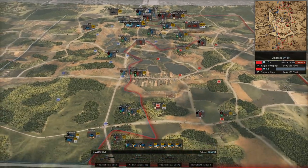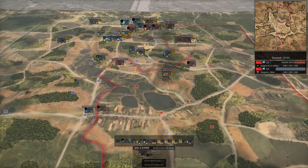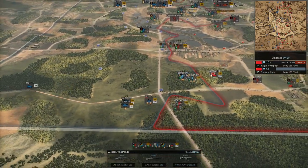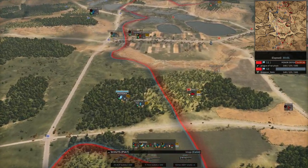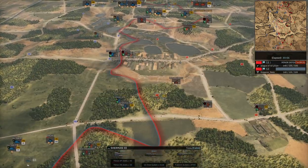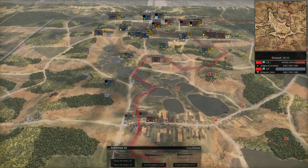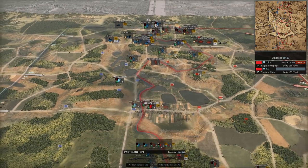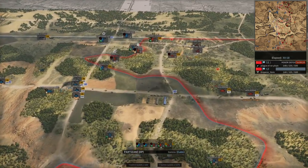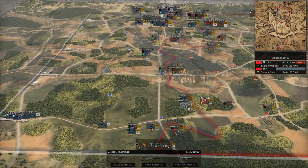He's going to be building up more and more forces there to make sure. I thought he was going to push down this road — it looked like he was putting a lot of pressure here. Trying to build up a counter force. Meanwhile, I'm going to bring up some AA to cover all the bombing that's been going on here. I also brought up my Rózańska to take out this Sherman. Bringing up more infantry.